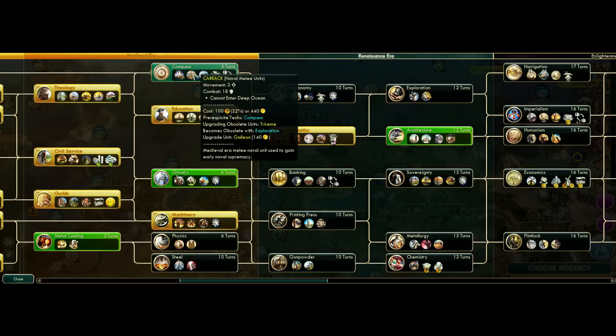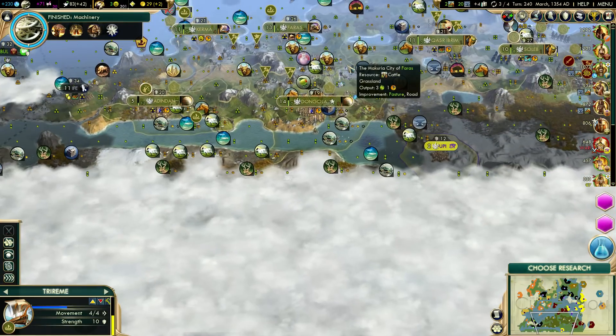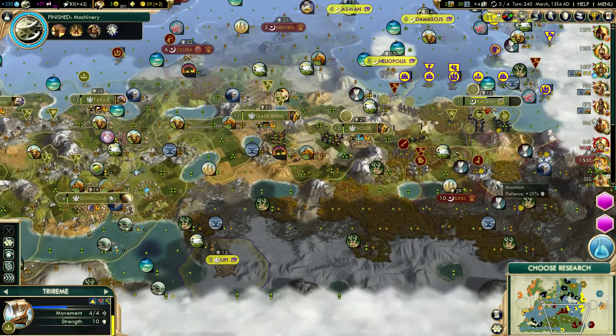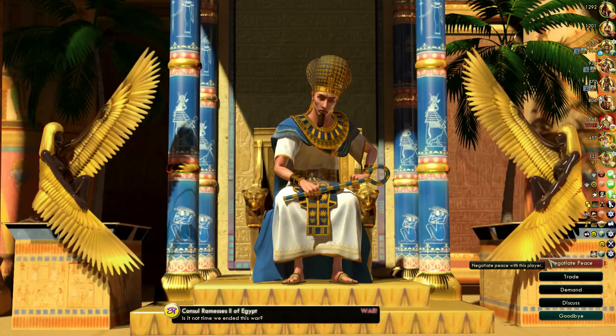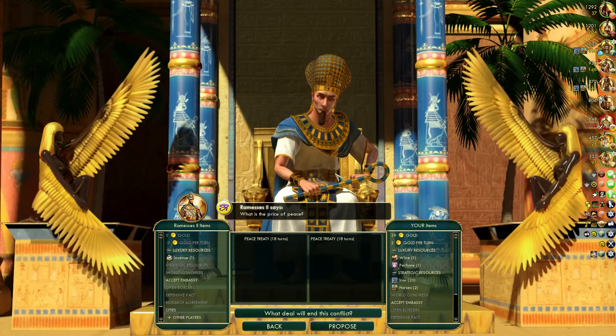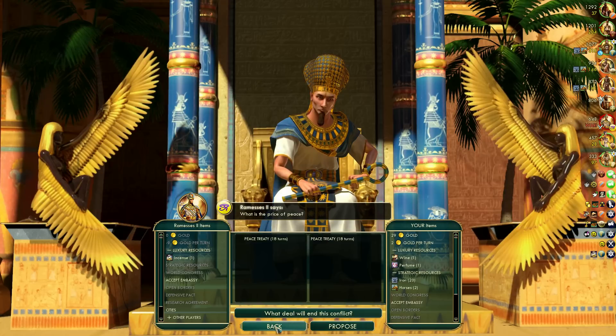Here we're about to try and get Compass from Ramses by theft, so we're not going to try to research that off the bat. But we are still at war, so we need to end that at some point soon. Let's negotiate the peace. He's probably going to do a flat peace at this point, because one city is not going to make him afraid of us. Might as well take that deal while we can.